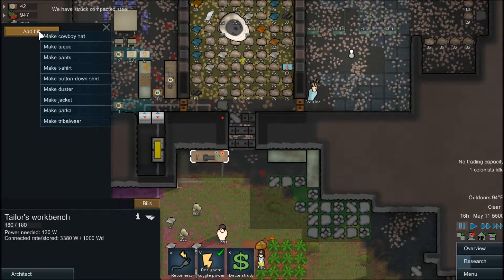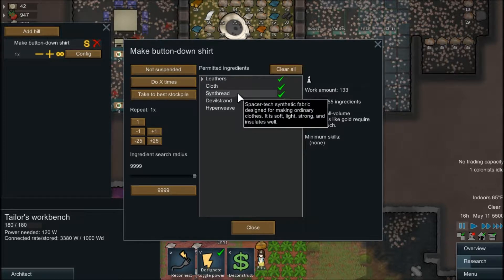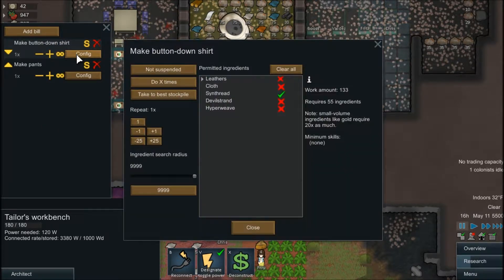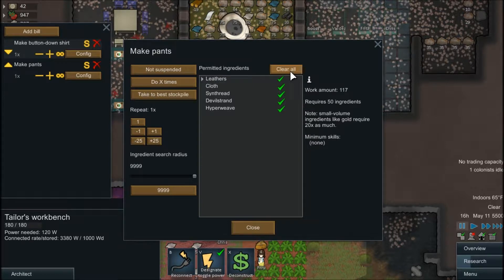Bills. Let's first make a button-down shirt — let's make one of them out of synthread, since we got synthread I think in the first episode. We'll make pants. How many synthread is needed? 55. Do we have enough? We have just enough. I think leather pants makes more sense than a leather shirt. Anybody disagree with that? No? Good. That's because you're smart.